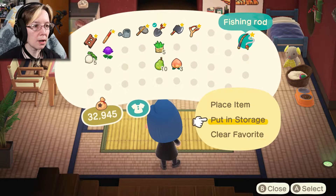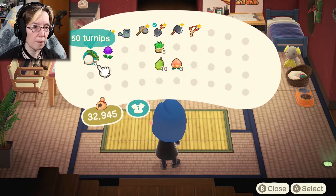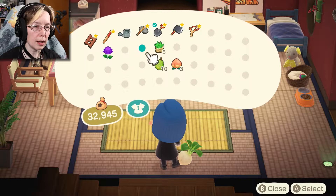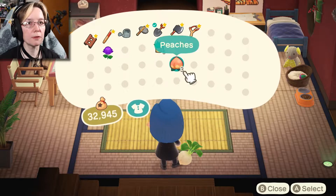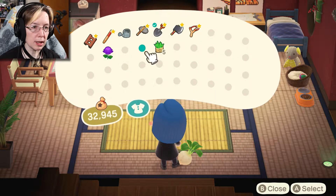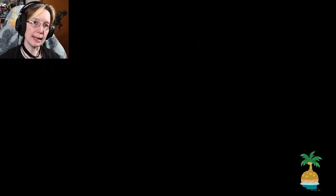I don't want the fishing rod. I need this, this, this, this. We'll just drop the turnips for now. We're going to put the fruit in storage — we're going to need the fruit soon enough, but I'm just going to put it in storage right now. I just want to get what I actually need. I guess I don't need the slingshot — I'm bringing it along just in case.